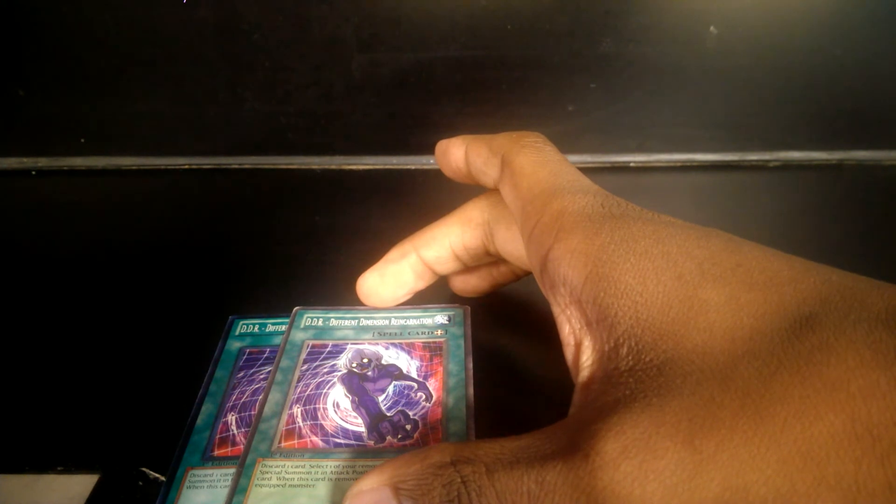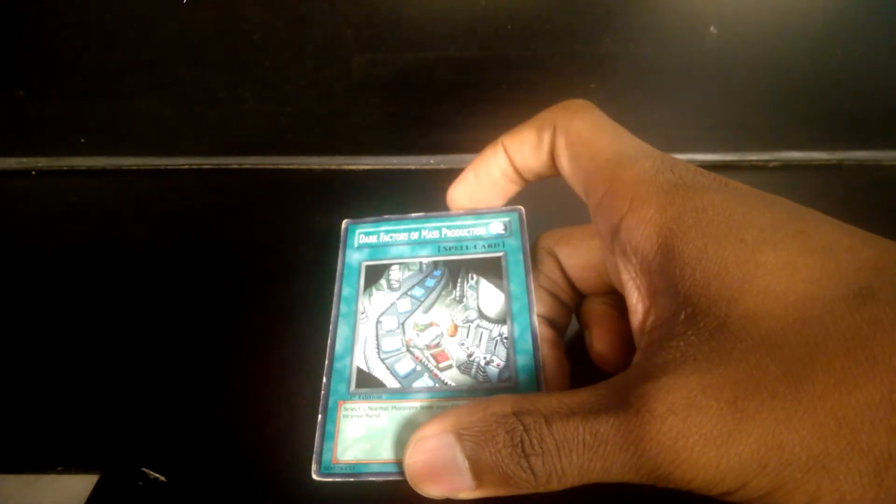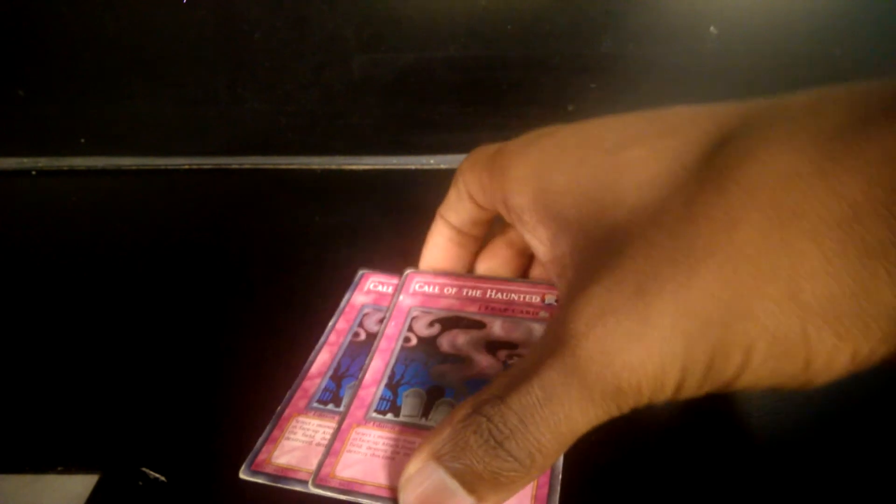Cheron the Mage for backrow, Neo-Spacian Grand Mole, four spells: Book of Moon, Monster Reincarnation, and two DDRs — Different Dimension Reincarnations. Trust me, I use these a lot; the only reason they're not in the main deck is because I'm trying something different. Dark Factory of Mass Production, because I do have Normal Monsters in the graveyard and Geminis are considered Normal when they hit the graveyard. Waboku, and Memory Loss.